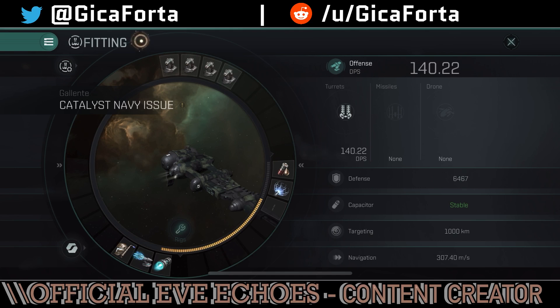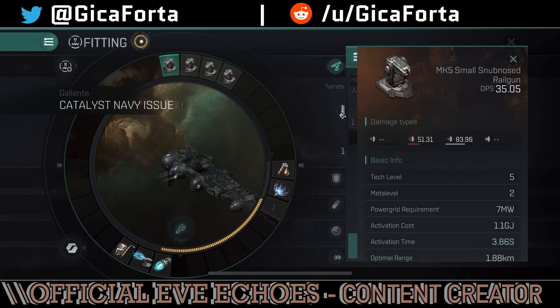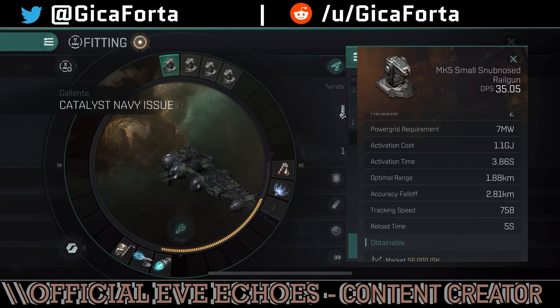As you can see right now, we are at 140 DPS — which is an amazing drop from the 600 DPS. We have the Mark 5 small snub nose, which is the blaster version, the close range. We've got 35 DPS on each gun, and it deals thermal kinetic damage.